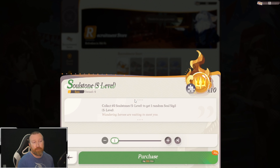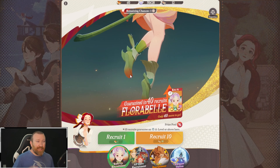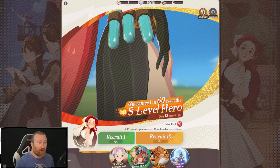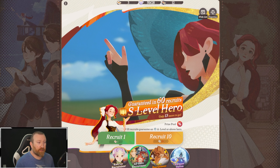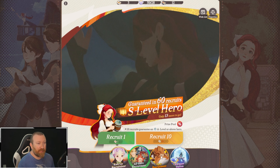One thing I feel like a lot of people did in the very first month of this game is buy soulstone S levels — these are really not great because they are 100 random soul sigils. At least with the invite letters you can target what you're going for based on your hero wish list. Try to stay a little more focused.